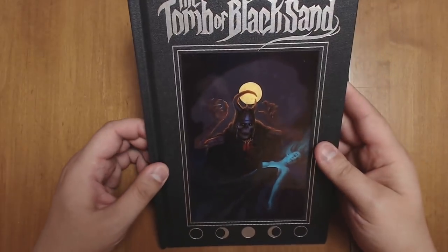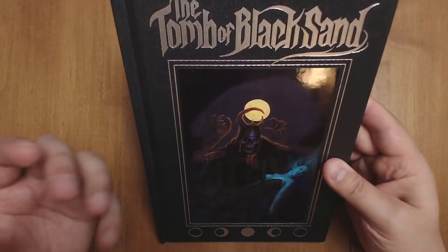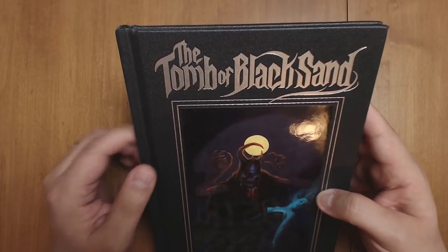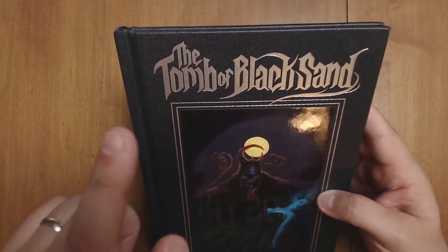You can tell that it's hand-painted. It's beautiful. It evokes that classic pulp feel really, really well. It even has this font that was created for it — the Tomb of Black Sand font. And if you buy this in PDF, you actually get the font as well, which is a really cool idea.